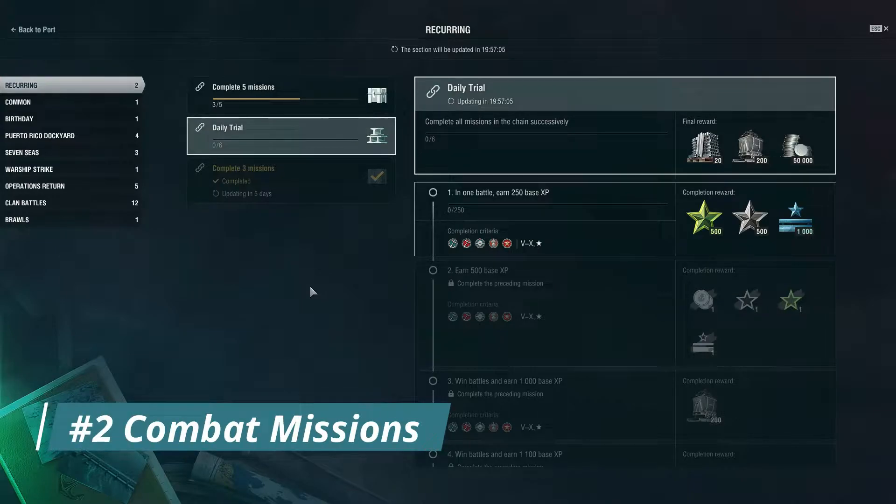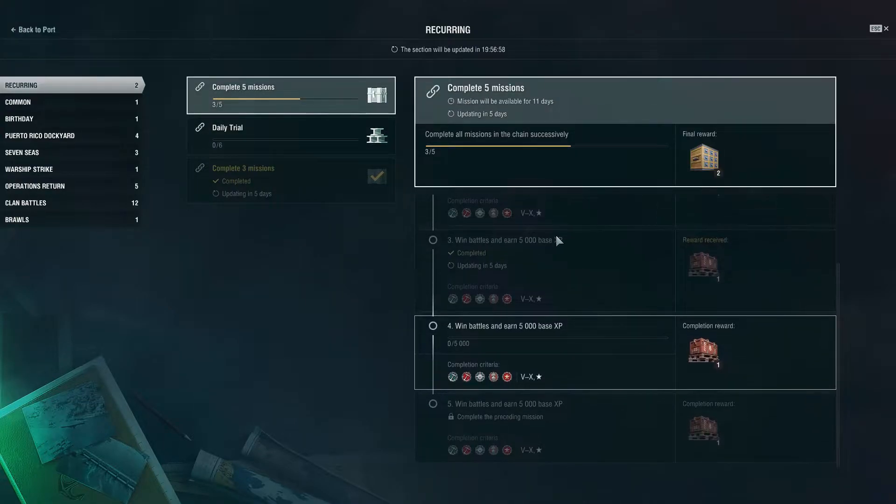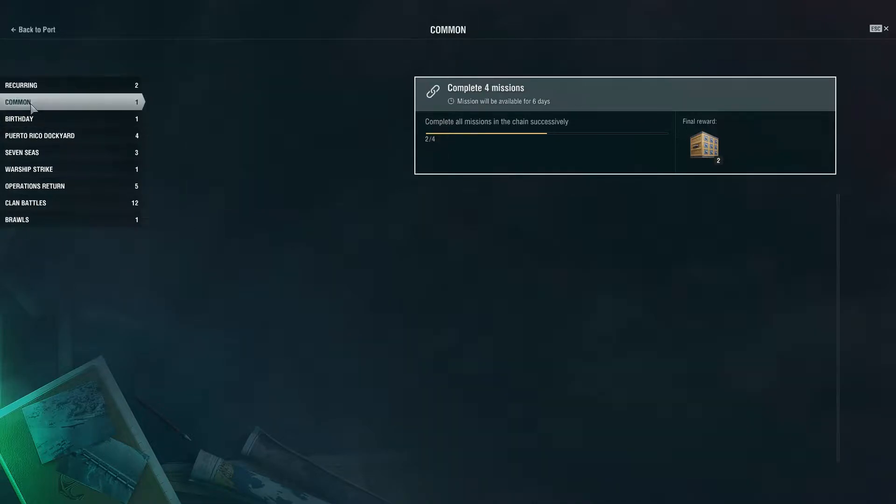Number two is through combat missions as a whole. I'm not only referencing the daily trial — there can be other combat missions in which you can earn coal. It might be earning some coal containers, as an example.